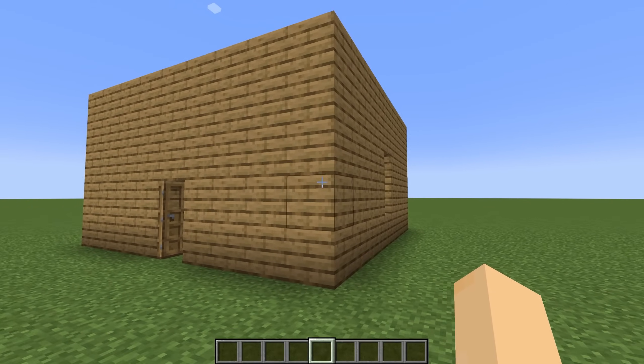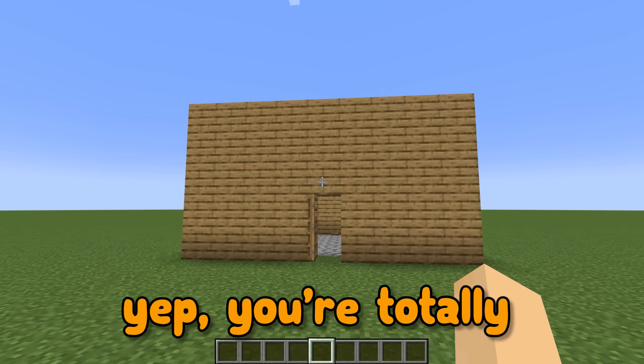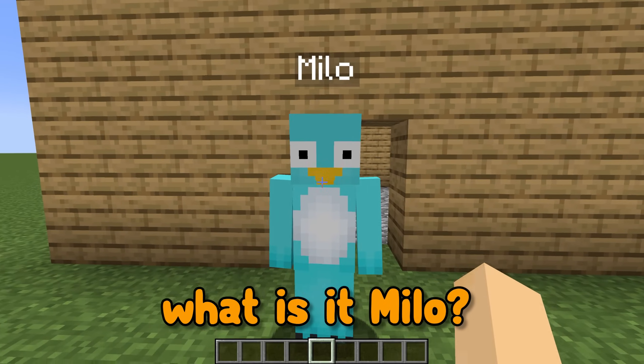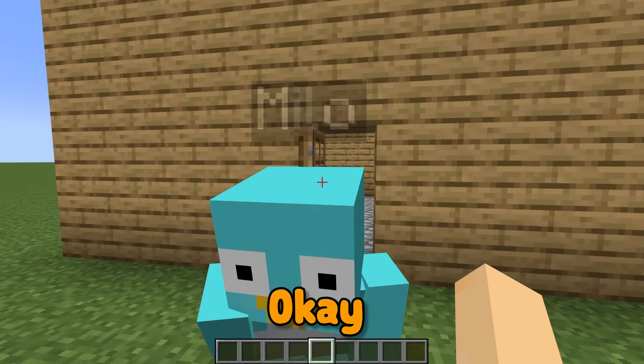There's nothing to defend our house from. Yeah, it's such a peaceful, beautiful world! But wait a second! Chip, look behind you! What is it, Milo? I'm kinda scared. It's something really bad! Okay, I'm gonna look around in three, two, one!